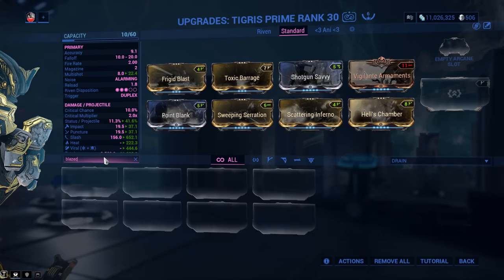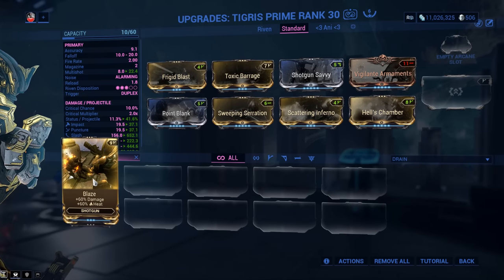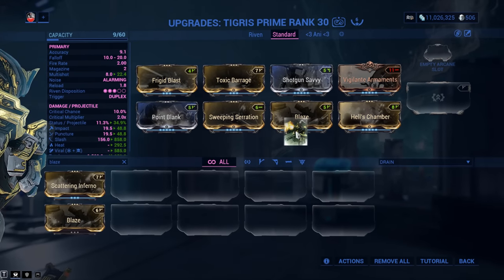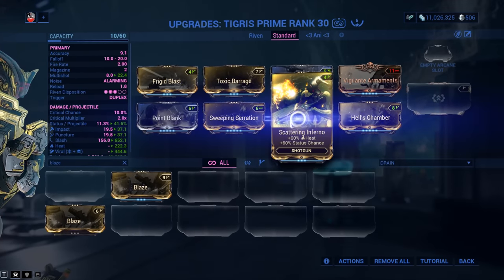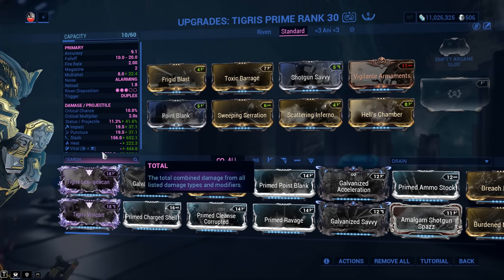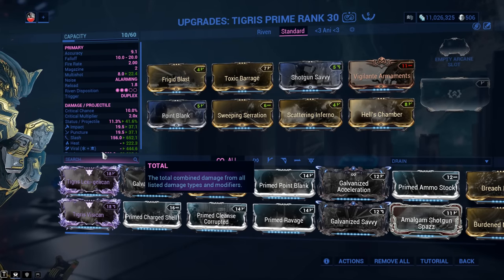For example, people love Blaze — 60% damage and 60% heat, which is a whole lot of damage. You might want to go with Blaze instead of Scattering Inferno. I want my status chance to be even higher, so I'm going with Scattering Inferno. Going with Blaze isn't a bad idea, it's not a mistake — you can go with it and it will be fine.